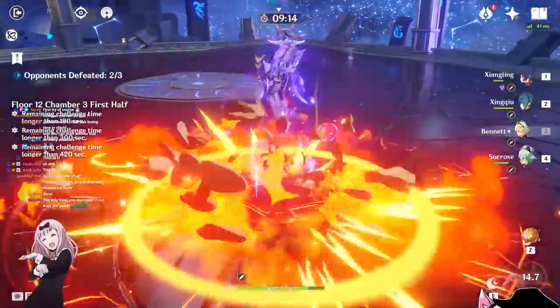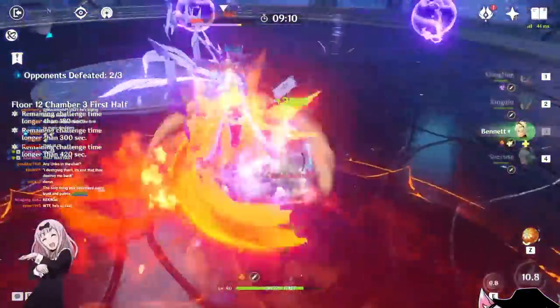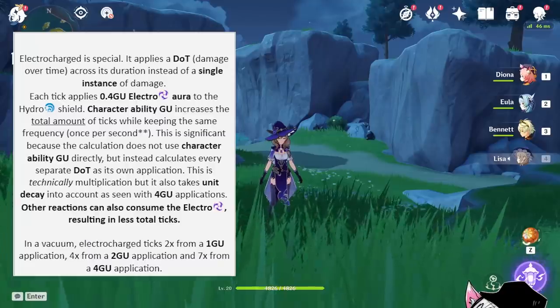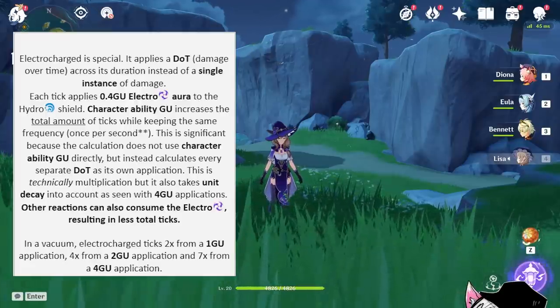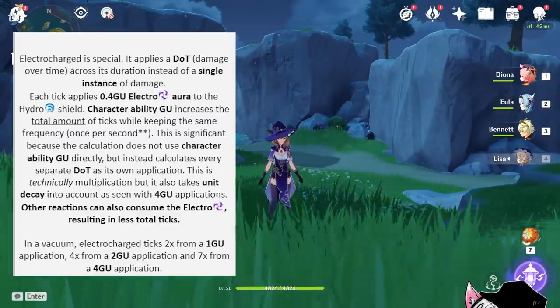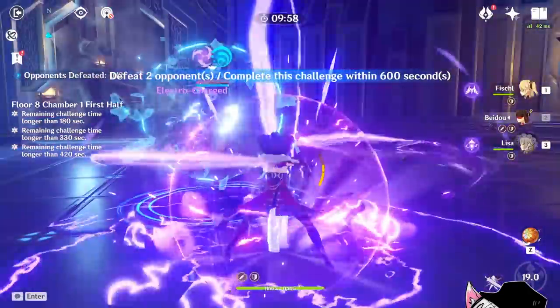This works very similarly for elemental shields seen on the Abyss Mages, Abyss Lector, or Hero. This is the complete chart for the reaction cost. Something to take note is that pyro and cryo have the same reaction cost against the Electro shield — both at 1. This means that when you're fighting the Abyss Lector, using pyro or using cryo will have the exact same effectiveness at taking away their shield. You will also notice there's no electrocharge on the reaction cost table, because electrocharge works differently — it uses a TIC system to remove the shield instead. Applying more electro or more cryo will not really help you remove more of the shield.